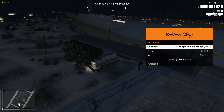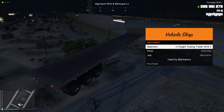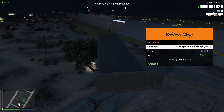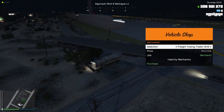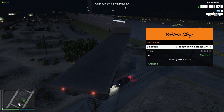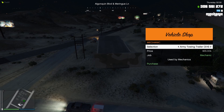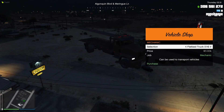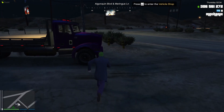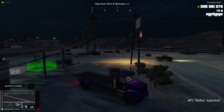Once you get to level 10, you unlock the freight towing trailer. With the flatbed truck and freight towing trailer you can do AI callouts, but these two cannot do AI callouts on their own. I'm not 100% sure it's exactly level 10, but I believe that's when you unlock it. You don't have to buy it — once you get to level 10 it unlocks. I pretty much used the flatbed truck the whole way through to level 20, which I'll explain in a bit.